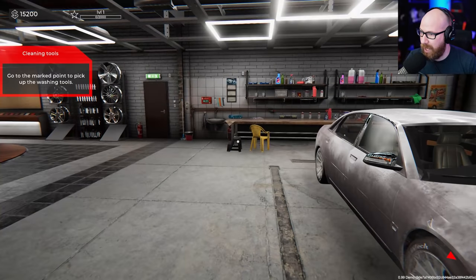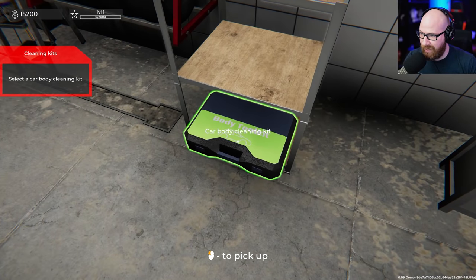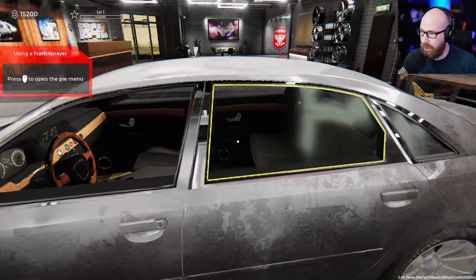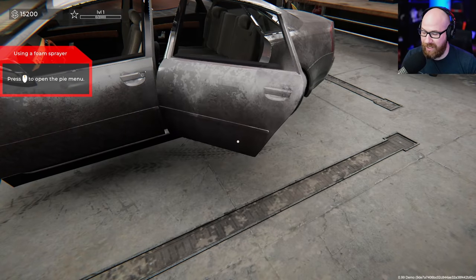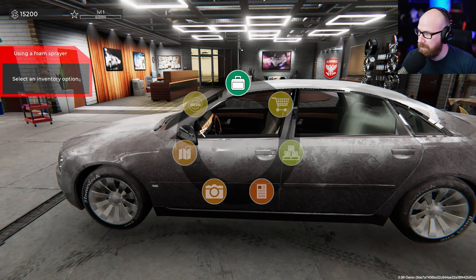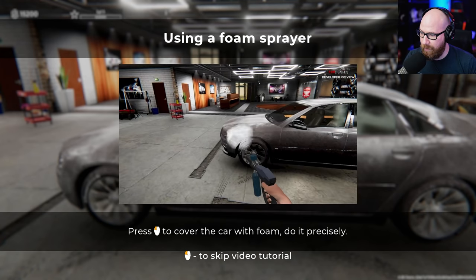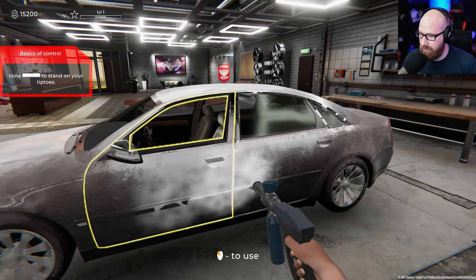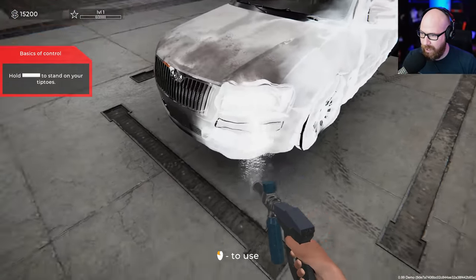Go to the marked point to pick up the washing tools — that's the car body cleaning kit we need right there. Go to the car, start work. We can open doors and stuff, that's kind of cool. The hi-menu is the middle mouse button — strange. There's the foam sprayer. Press that to cover the car with foam, do it precisely. Oh check it out, we're gonna foam spray this whole thing!